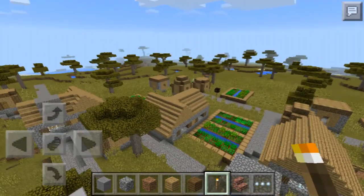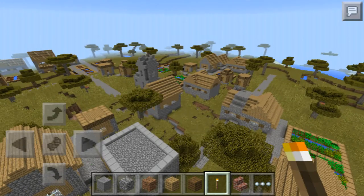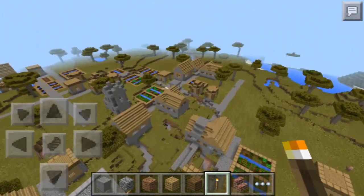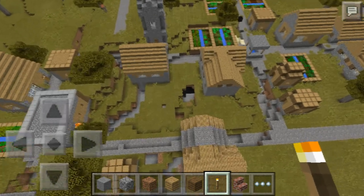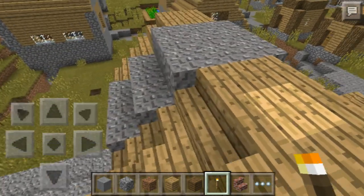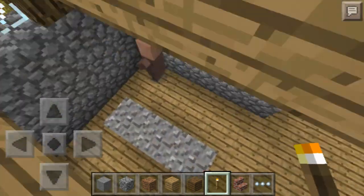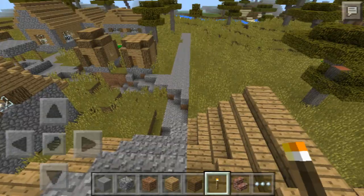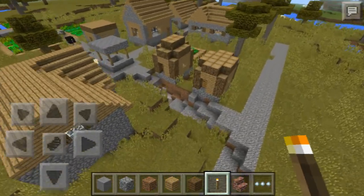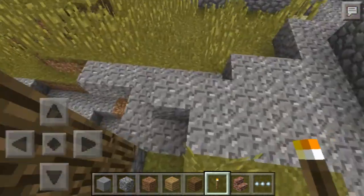Ink sacks are pretty cool because you can't normally get ink sacks in Minecraft Pocket Edition at this point. But now you've got ink sacks. There's gravel on the house — it actually replaced part of the structure. Yeah, just caves everywhere.